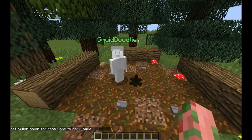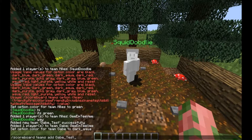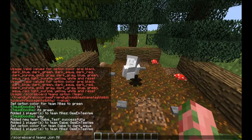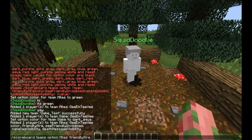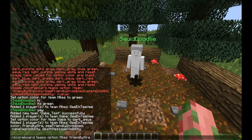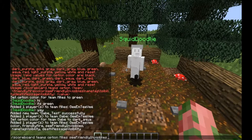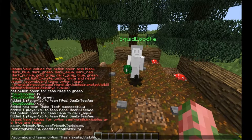You can also mess around with different other things for the team. Let's join Myles's team again. We can do colors of course, as we just did. We can do 'friendly fire' — if friendly fire is on, people on Myles's team can hit Myles, but if you turn that off, people on Myles's team cannot hit other team members. There's also 'see friendly invisibles' — I'm not entirely sure what that does.